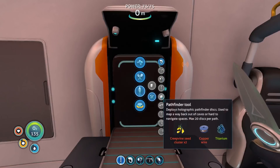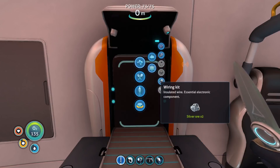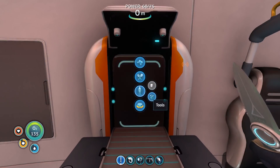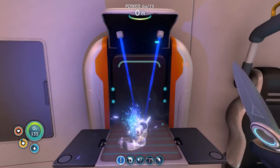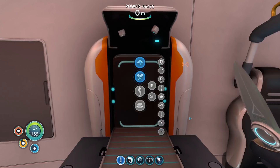I wanted the Habitat Builder. The Builder 2 is designed to construct habitats capable of withstanding extreme environmental conditions. Okay, very nice.